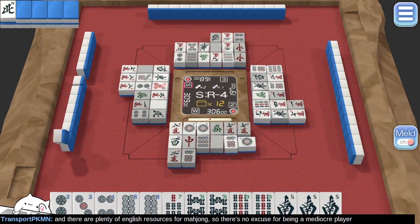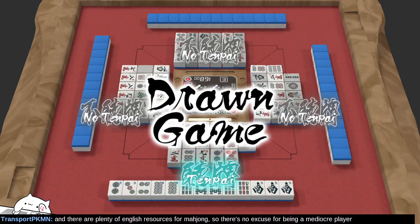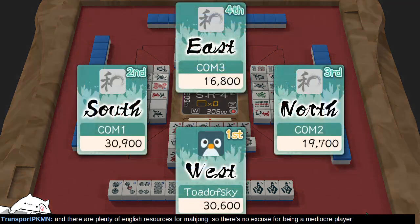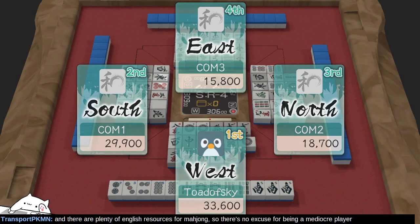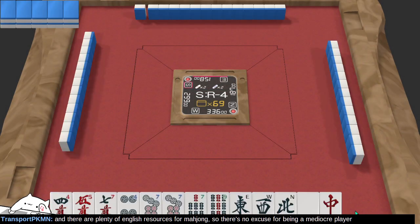Let the game play itself and we'll see how we do. Well, we tried. A winner is me — nice! Wait — South round four, number three. It's Groundhog Day all over again.